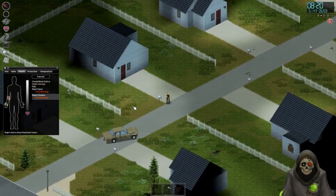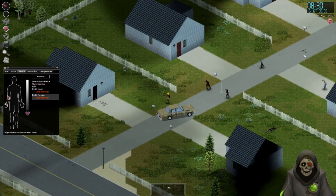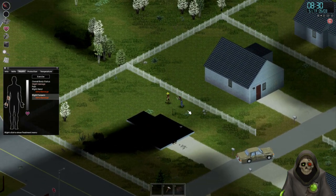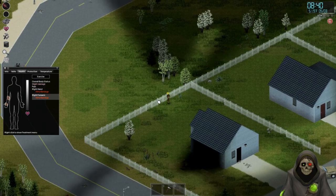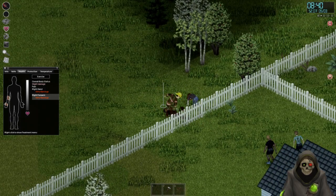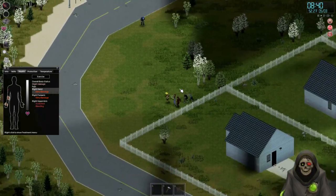We're just gonna work on moving back toward our body. I really want to siphon this for gas. But I'm not even running. We got a crowbar right about now. Okay, we're running away, run away before we die.